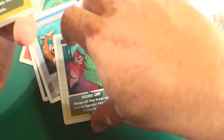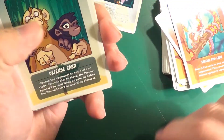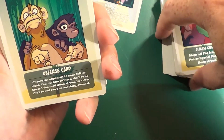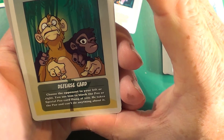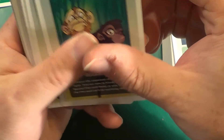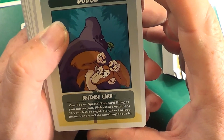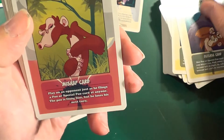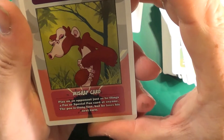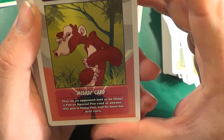Then we have Block, which we've seen before — you know what that one does. And then we have Buddy's Face, a defence card. Choose the opponent to your left or right — you use him to block the poo or special poo card flung at you. He takes the poo and can't do anything about it. Then we have Dodge. One poo or special poo card flung at you misses you. Pick either opponent to your left or right — he takes the poo instead and can't do anything about it. And then we have Cramp, a mishap card. Play on an opponent just as he flings a poo or special poo card at anyone — the poo is flung fine but he loses his next turn.